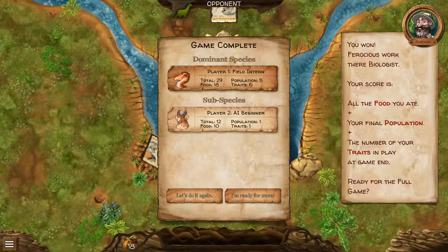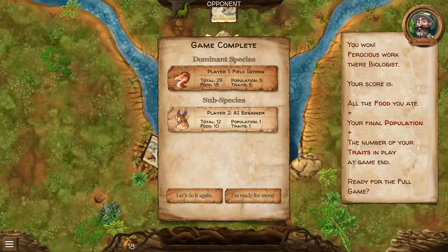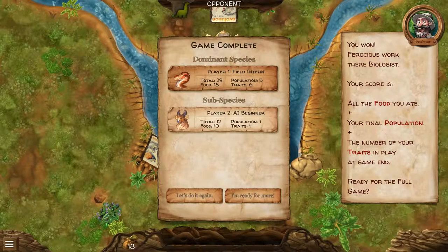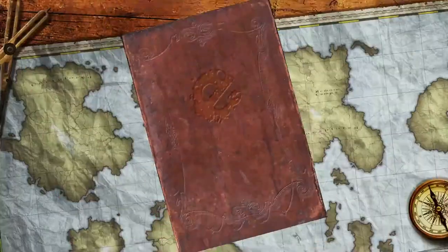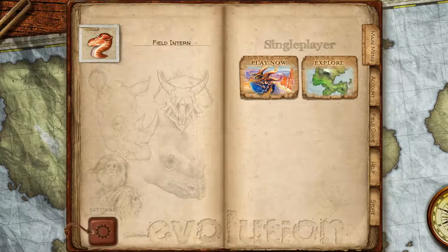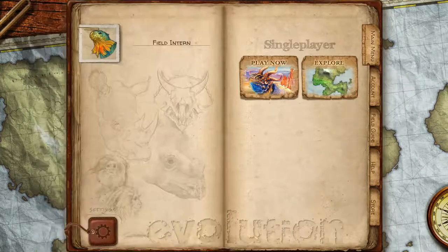Hello everyone, Invasive here, welcome back to another episode of Evolution. If you caught me last time, you know this is a Kickstarter game that was recently funded and got into beta here on Steam. We just completed the tutorial, and this guy says 'ready for the full game,' so let's give it a shot. We got a cutscene — oh cool, this is my avatar. I like him, but I kind of like the lizard too. Let's do lizard. Alright, we got main menu: play now or explore.